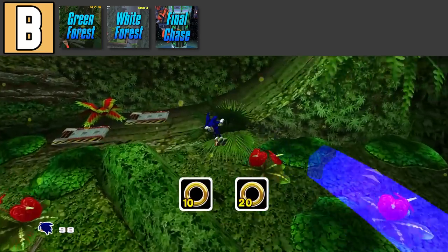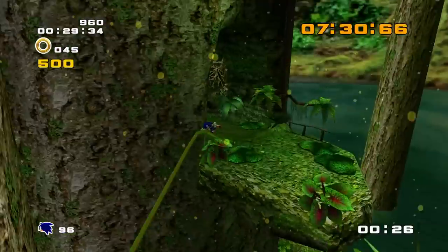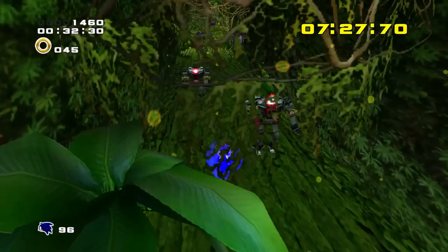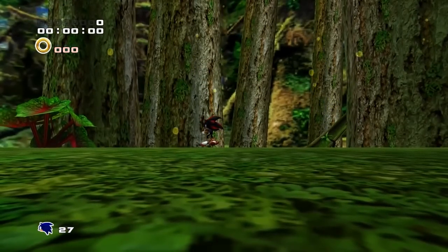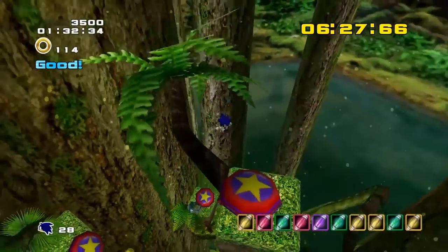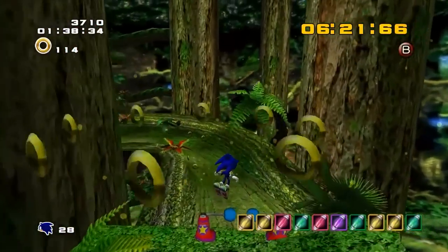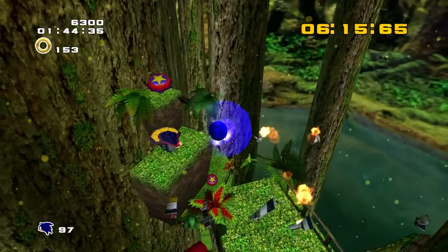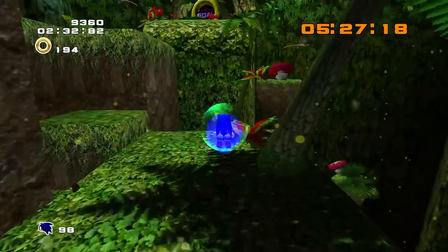For this next stage, we have Green Forest from Sonic Adventure 2. This is often a favorite by many, and I could see why. It has amazing tone and atmosphere, and it's incredibly memorable from a story perspective — the 'oh shit, the island is about to blow up' moment that was so dang epic. Also, visually this stage looks beautiful. Remember, this game came out in 2001 for the Sega Dreamcast, and look at this stage — it's an insane amount of detail. But this is another stage that doesn't really give Sonic much to react to, not many obstacles, and a really easy A rank. It's a good level, just not great.